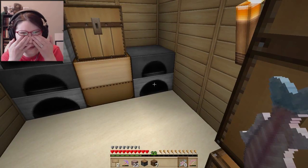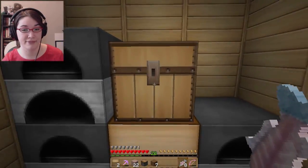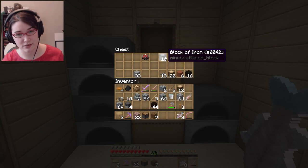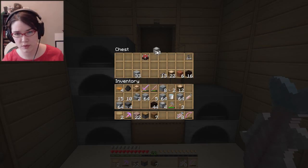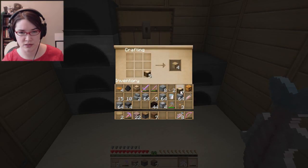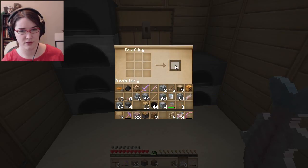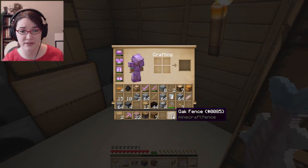I'm sorry if I squint my eyes a lot — I have eyeliner on and that makes my eyes kind of hurt. I need four of those and I need some fences — fence gates. The sun is going down again. I feel like I never get anything done because the sun is always going down.